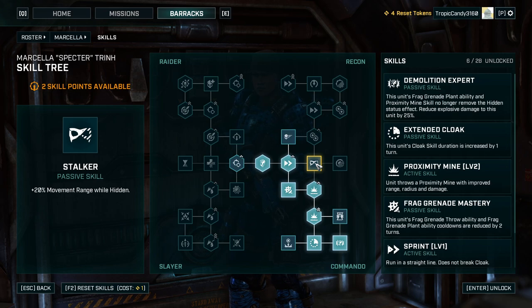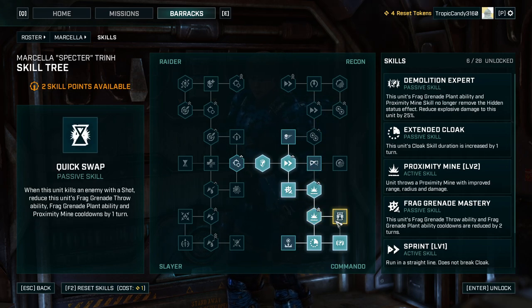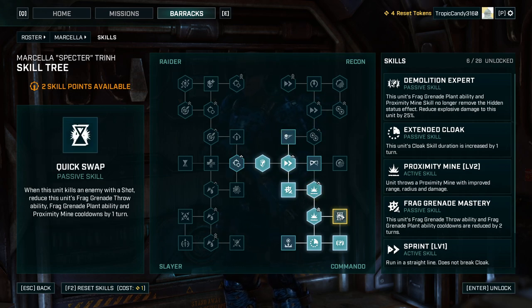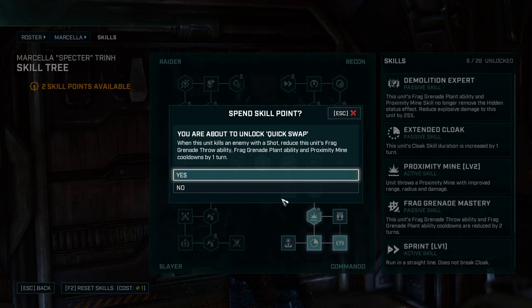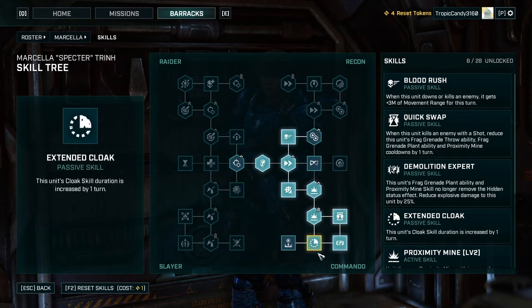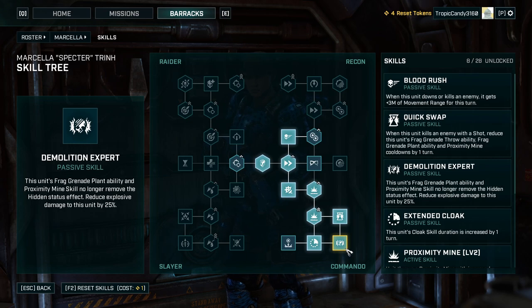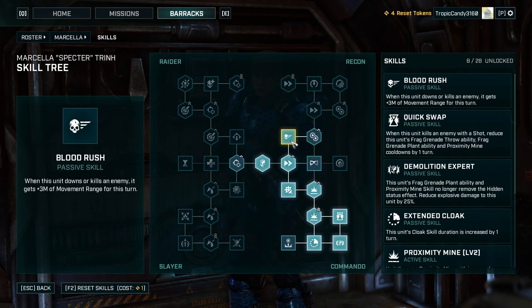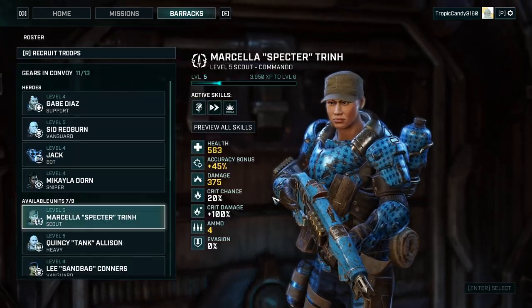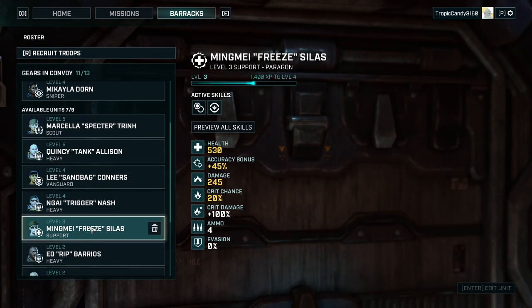That extra free cloak isn't bad either. Blood Rush is good. Starting with this here — yes, and this here — yes, because now we do have two turns of extended cloak. Don't have a lot of chances to re-cloak afterwards but we have the extended cloak, and I should have used it better last time. We can use all of our demolitions whilst we're cloaked, and when we're killing things or we can move even faster. Plus when we're shooting someone, our frag cooldown is reduced — I can see how that build is going to play out nicely.